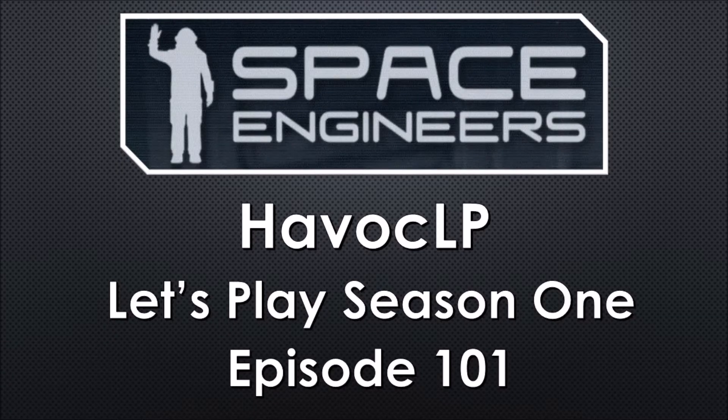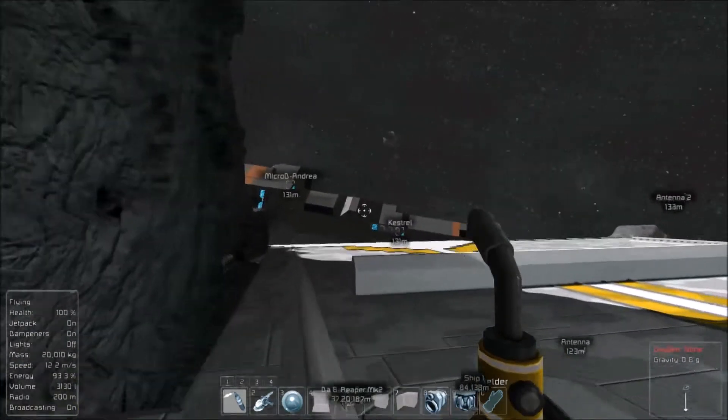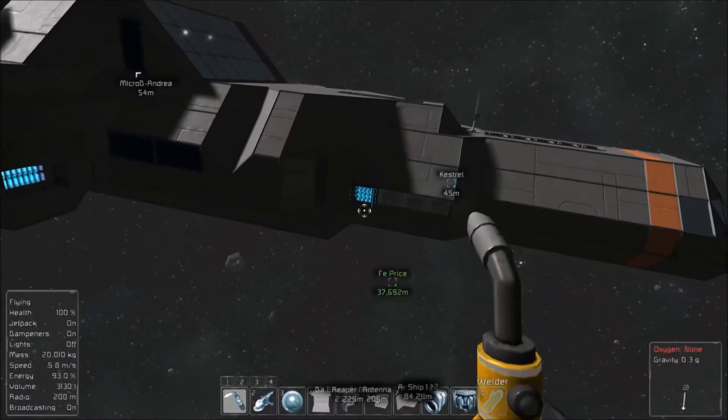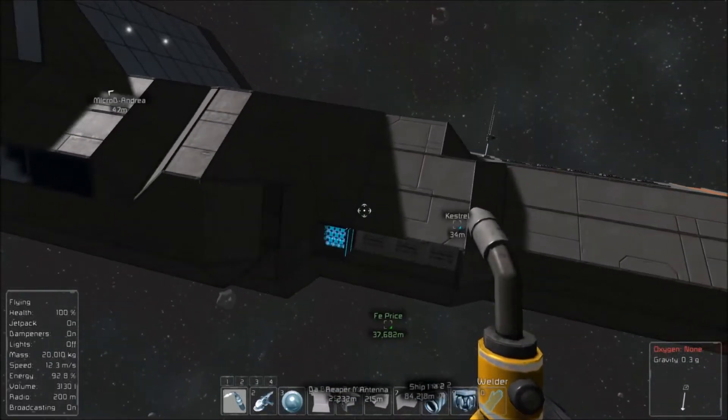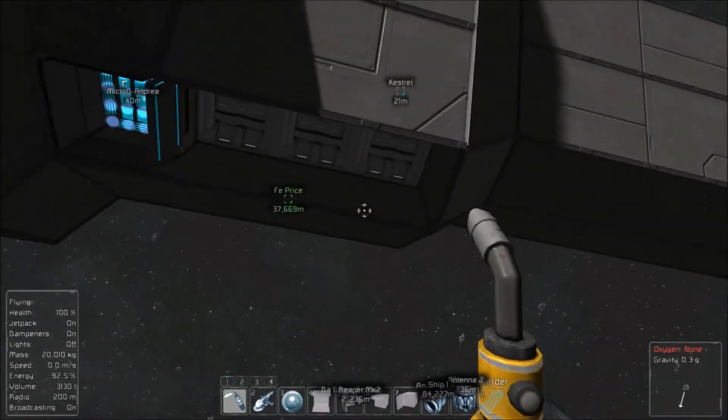Hello all, Avic here. Let's get ready to play some Space Engineers. For today's episode, we're going to work on the Castrel and see about putting some doors on the side and on the back of the ship.